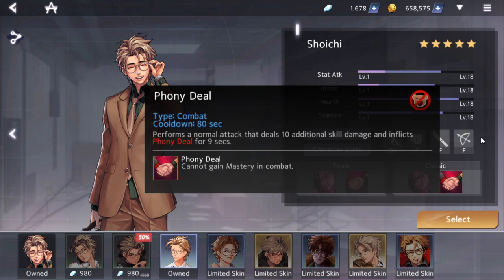His combat skill Phony Deal has a cooldown of 80 seconds. It performs a normal attack that deals 10 additional skill damage and inflicts Phony Deal for 9 seconds. The person who gets inflicted with Phony Deal cannot gain mastery in combat. So usually you can use Phony Deal in order to secure your first area.